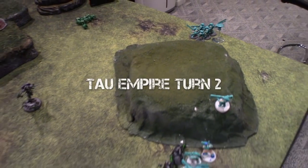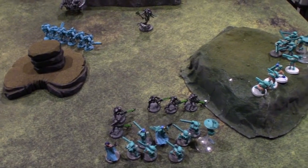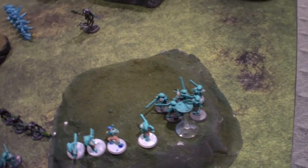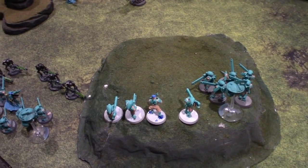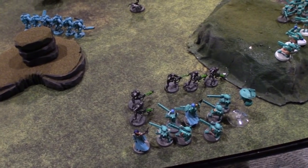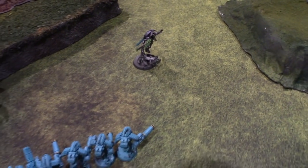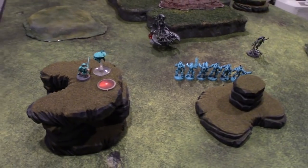On to Tau turn two. Tau movement: this assault team just went up onto the cover. Everyone involved in the melee retreated and moved back onto the hill. The Cadre Fireblade did not move, so he's still got his two-up for firing the Markerlight. The Stealth Battlesuit team shifted over.